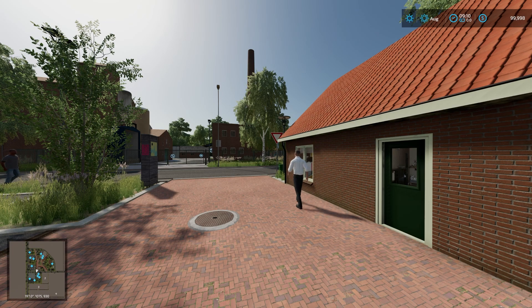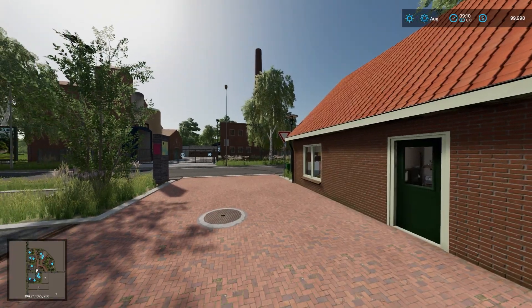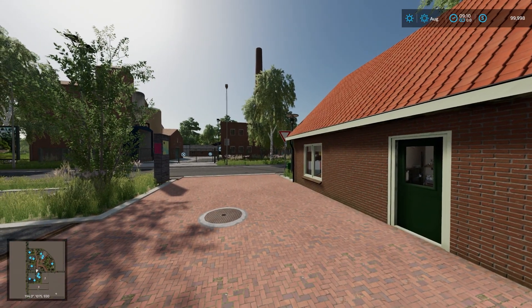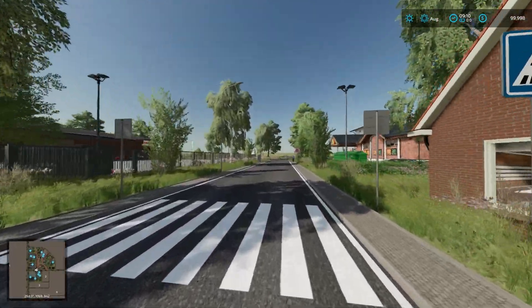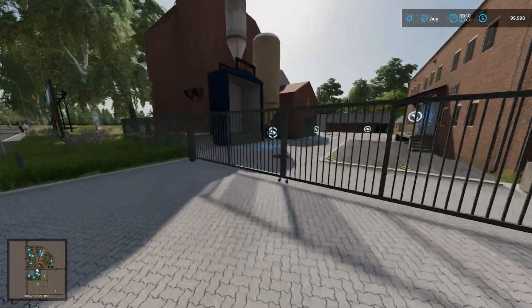This is the starting point and is a fantasy map set somewhere in the north of Germany. It has a small and large farm shop, BGA, cattle dealer, 100 collectibles, and those are worth a thousand apiece. Four sales stations,